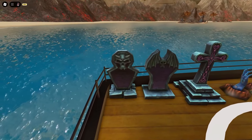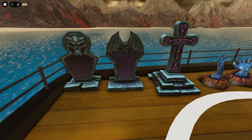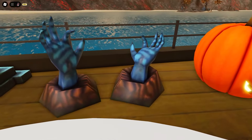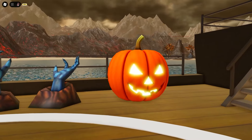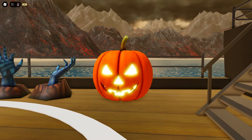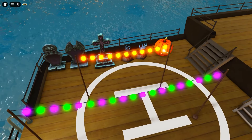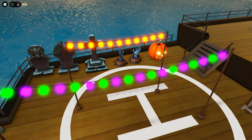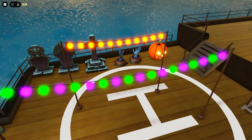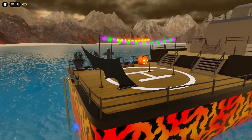Looking at each asset now: we have three types of graves, which is really awesome because you can make detailed Halloween builds. Next we have Halloween hands which look awesome coming out of the boat - really nice. There's also what's probably my favorite asset, the neon pumpkin, which looks really clean. Then we have two lights - one with an orange light and one with green and purple lights. I'm not sure if these move, we'll check them out in the round.